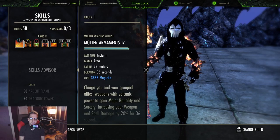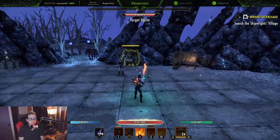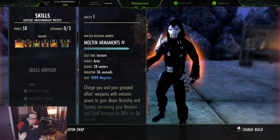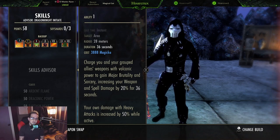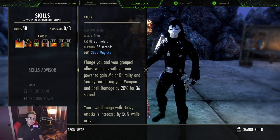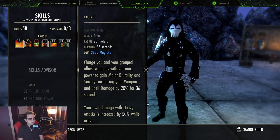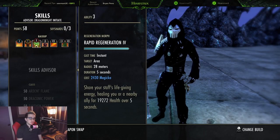A few other things to note: Molten Armament is going to be really good because your heavy attack from the dual build is going to do a metric ton of damage when you land it. Also, instead of people running Degeneration for your Major Sorcery buff, Molten Armament actually gives you both Major Brutality and Major Sorcery. So it doesn't matter if you're stamina or magicka — this is going to work really well for you if you're doing heavy attacks frequently, which you should get in the habit of doing. Running a restoration staff on a stamina build is actually really viable now and especially good with Rapid Regen.